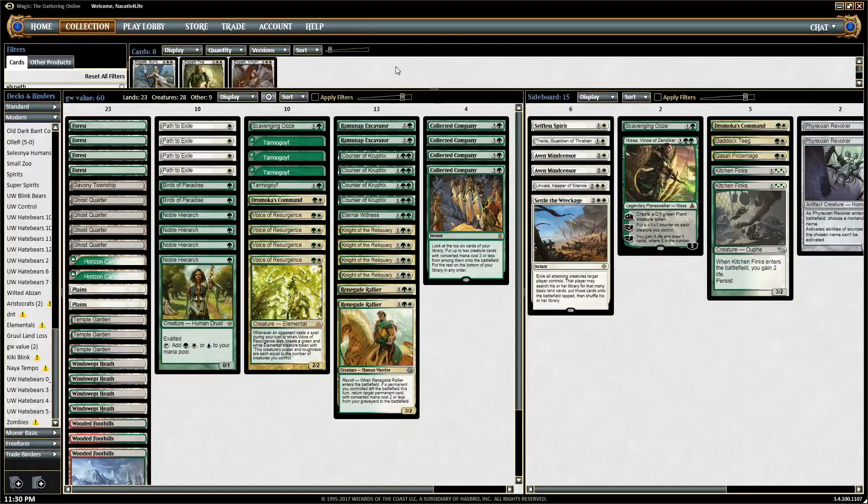Hello and welcome to tcgplayer.com. This is Craig Wesko recording, and today we're going to be playing a green-white value deck in Modern. This is a deck that was popularized by Todd Stevens — he's been advocating, streaming, and playing it a lot. We're actually going to use two different versions today.